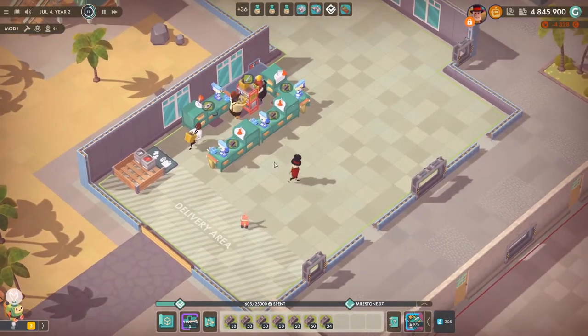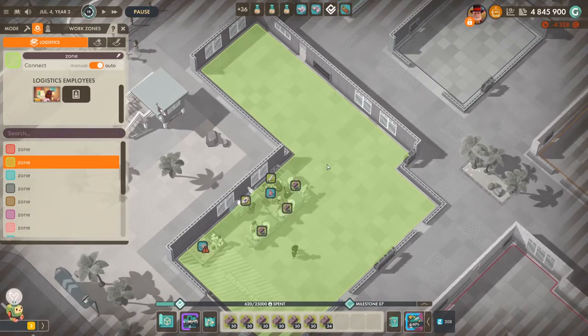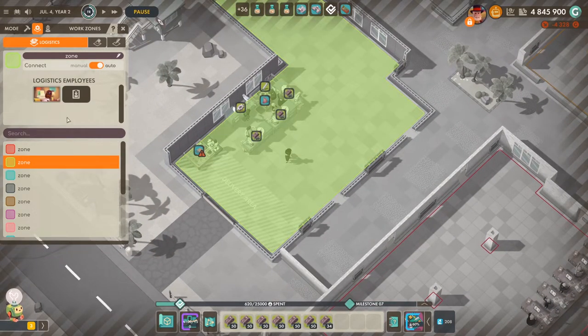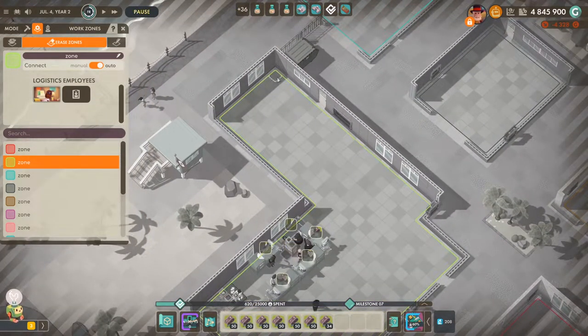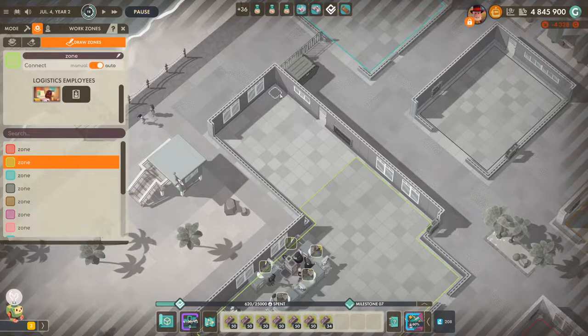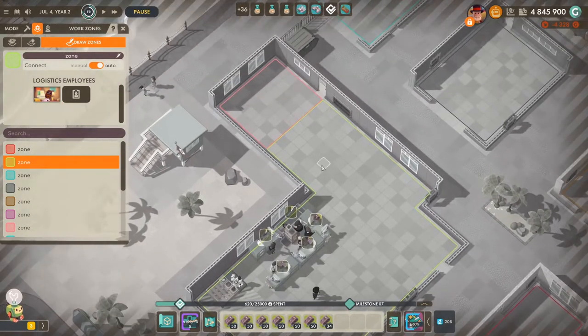The basic way logistics zones now work is: this right here is one logistics zone. They default to one building being one logistics zone, but you can always change these. You can raise part of the zone to make it smaller, then create a new red logistics zone right next to it. You can also erase parts and expand them by dragging — that's the basic way to define your logistics zones.